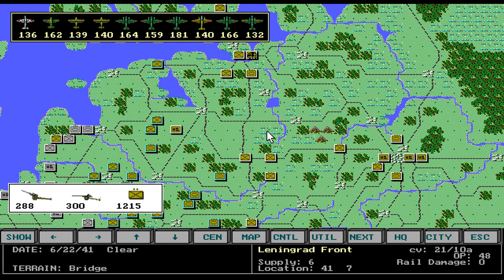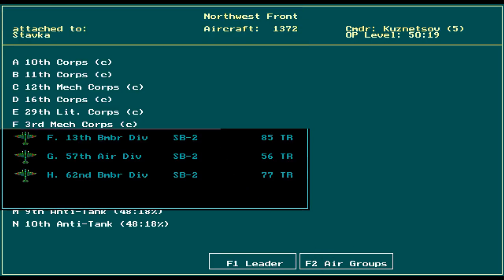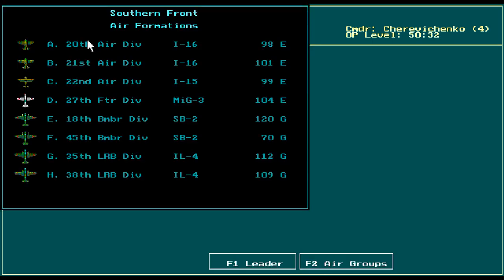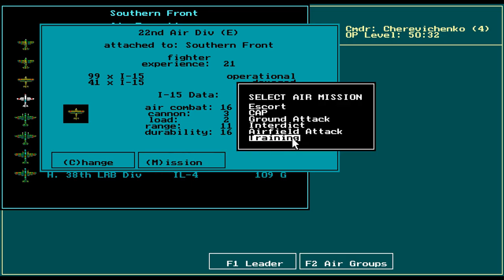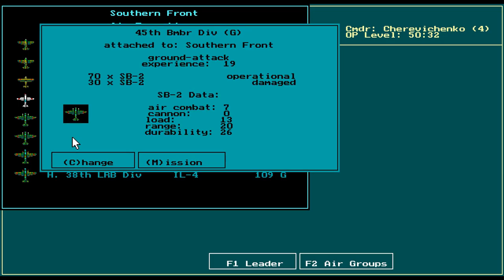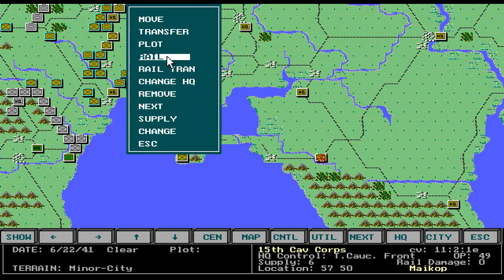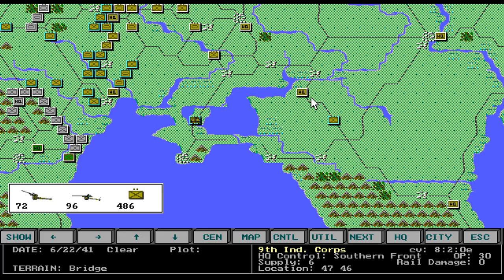I already put them on training. These guys are going to get hit — they'll keep trying to hit them — so I'm going to move these units back fairly far. You can't do it all on the first turn, but you can put them in training on the first turn. What I'm going to do is steadily move them out of range of the German air until they're no longer being attacked.